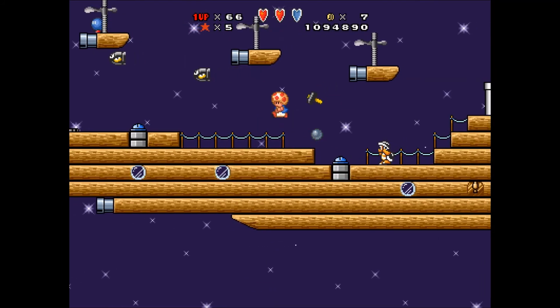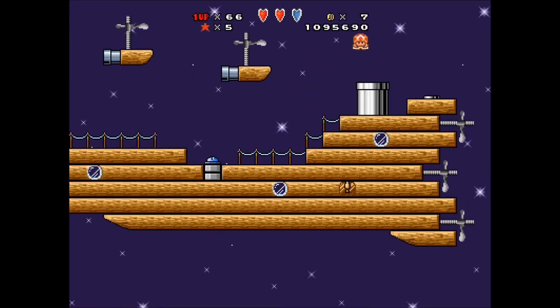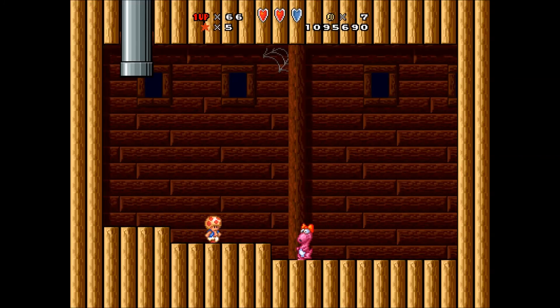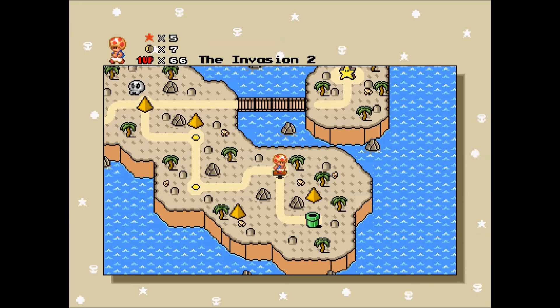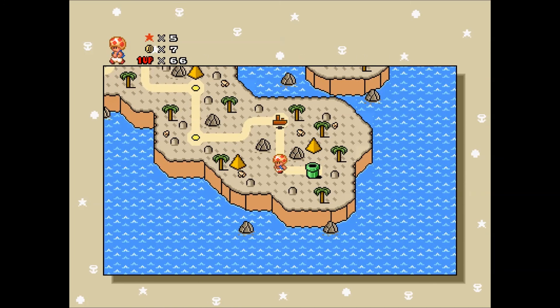The boss here is Birdo from Mario 2, and the boss music is from Mario 2. I just gotta defeat Birdo the same way we always do — grab the eggs and throw them back at her. Three throws and I win. And that's it for the Hotlands. The next part will go to the rawest forest. Thanks again for watching and I'll see you for the next video.